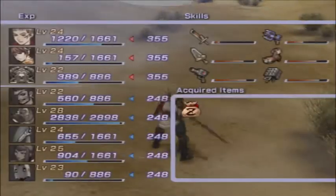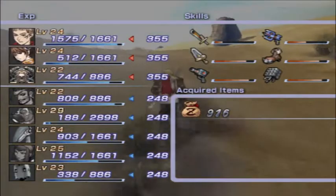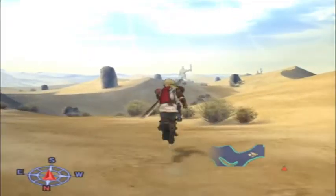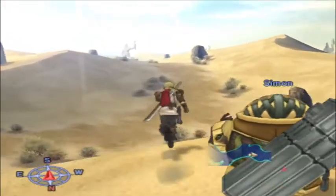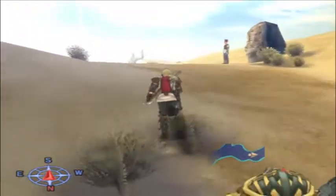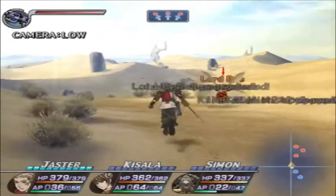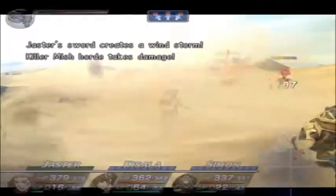At the moment Simon can only use Mr. Skull once. Once he levels up, he'll be able to use it twice. I think we need one or two more levels to be able to use it twice. Jaster might reach a high enough level so that he can use Desert Wind level 2 three times without a refill, so feel free to use the recharge wing.